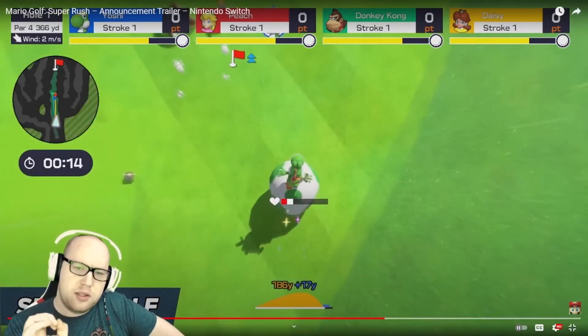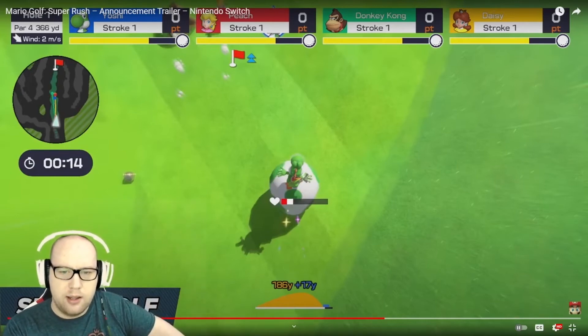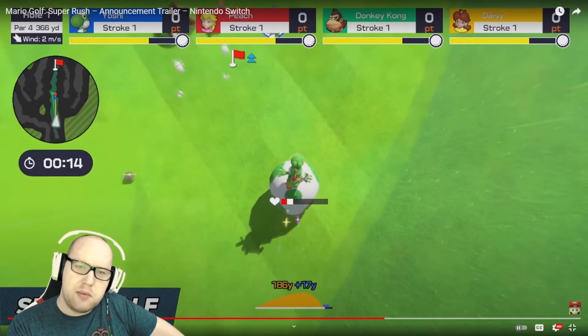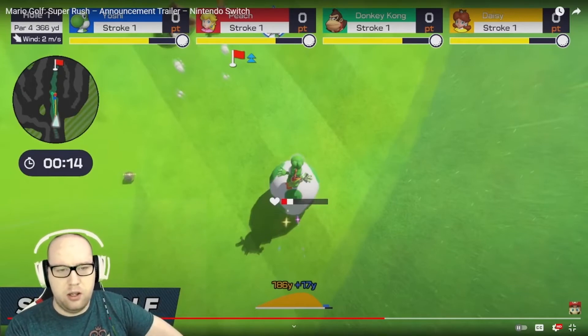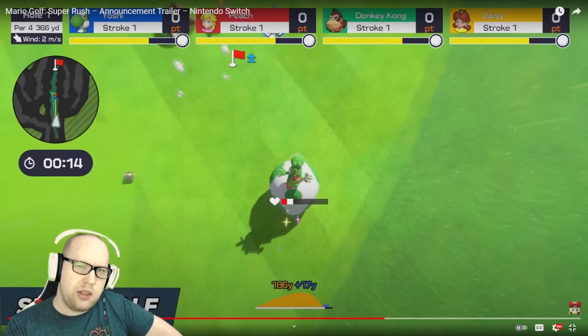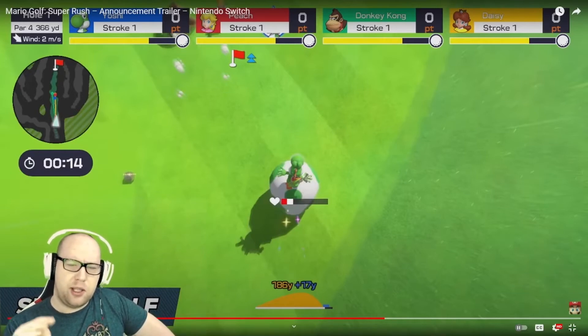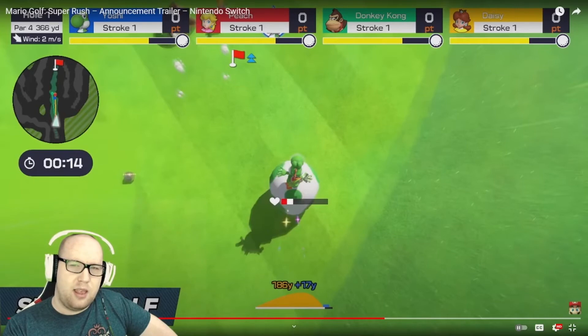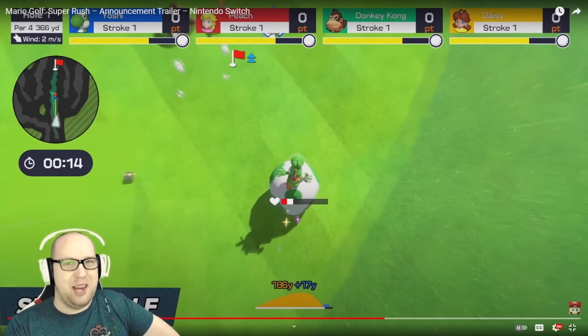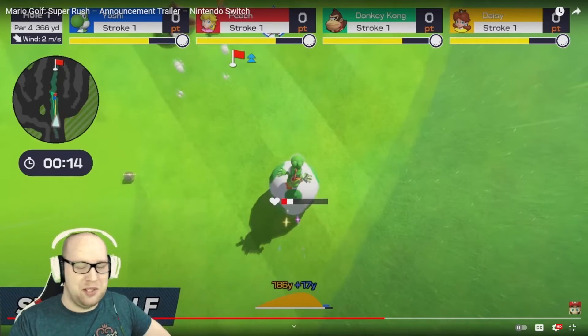Yoshi uses his egg to speed up — I didn't notice on first look that he's actually running on an egg — and that made his heart meter go down. Maybe using your ability drains your life force, or perhaps it's more of a stamina thing. I'm not sure. I really wish they'd been a little more clear on that. I kind of just want this to be a battle mode while you race — that's probably not what it's going to be, but I think that would be so much fun.